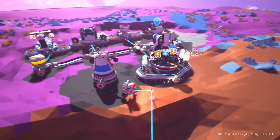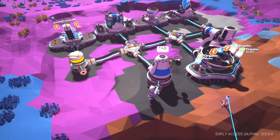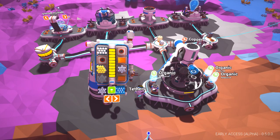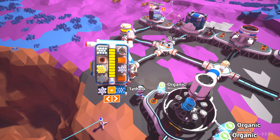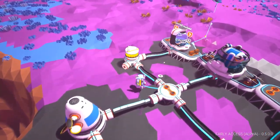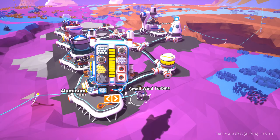We want to get some more batteries, so we need to copy some lithium. Let's stick our lithium in here - we need eight canisters to fill that thing up. How many have we got? One, two, three, four. So we could do two trips to fill up all the canisters. Copy lithium twice - that's sixteen canisters, four trips to the mine.